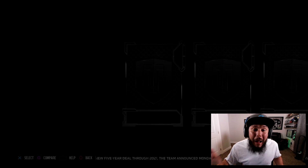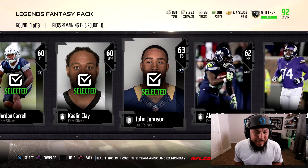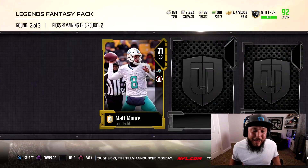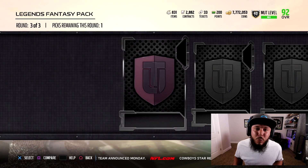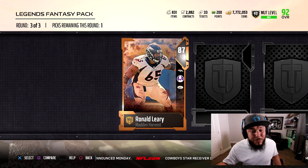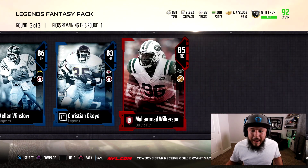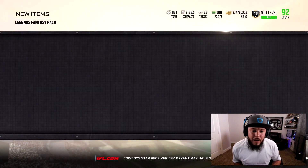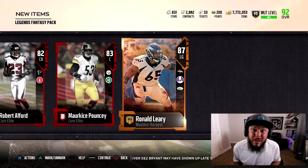I completely switched up my offensive scheme for you guys. I don't know how long I'm gonna rock with it or how good I'm gonna be with it. I was messing around with it a little bit and decided to roll with it. So in tonight's gameplay, we're gonna get 87 overall Madden Harvest and 86 Kellen Winslow. I'm gonna be running a completely new scheme — it should be interesting, it should be fun.